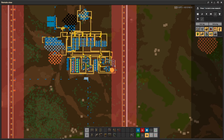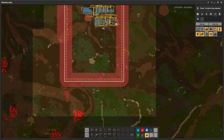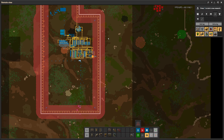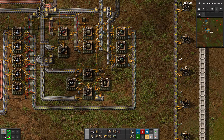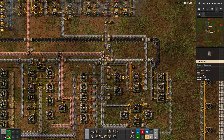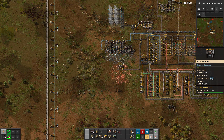However, our building area is also running kind of low. This area down here I'm planning on using for the initial oil processing. My plan is that the main bus is probably going to start somewhere here and go in this direction, past this copper. So while we semi-wait for this to finish up, we're going to be expanding out towards that copper patch that we don't really need, but I want the space.